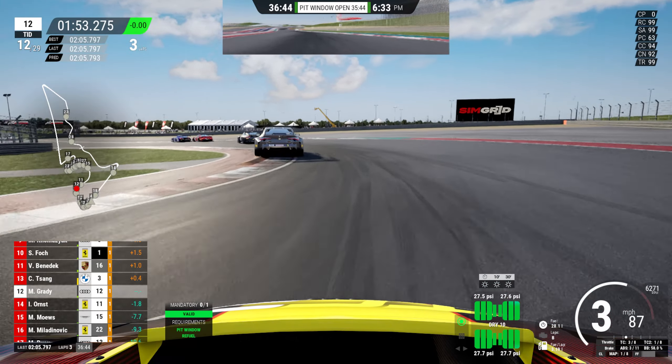Let's see where we come out at the pit exit — P13, P14, P15 at the moment. Hopefully some people ahead haven't pitted yet. Samir is on our outside and we drop to P16. Samir actually had a bad pit stop — I checked his VOD afterwards. He just didn't have ignition ready and was stuck for another five seconds or so, so Samir's dropped back.